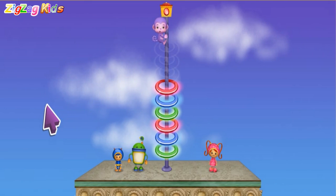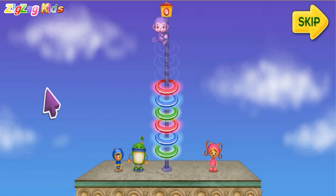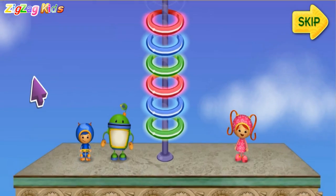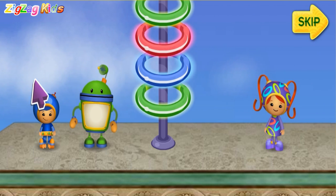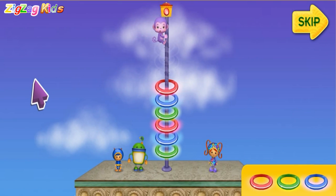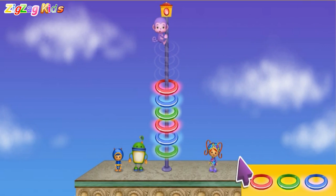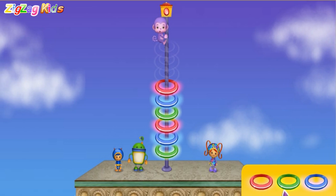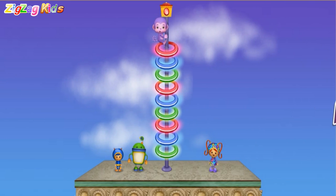Hey! Purple Monkey is on top of the pole. He climbed to the top of this pole so he could push the button to light off fireworks, but now he's stuck. We'll get you down, Purple Monkey! We need to climb these lights to rescue him, but three of the lights are missing. The lights are in a pattern — I can use my pattern power to fill in the missing lights and climb up to Purple Monkey! Here are some extra lights to help me fix the lights. Click on the light that completes the pattern. The pattern goes green, blue, red, green, blue, red — now what comes next? Click on it. Green, blue, red — red light will finish the pattern!